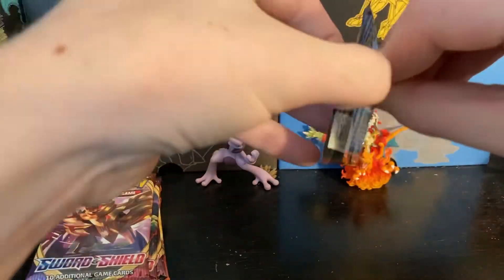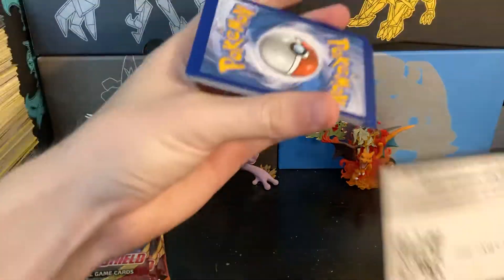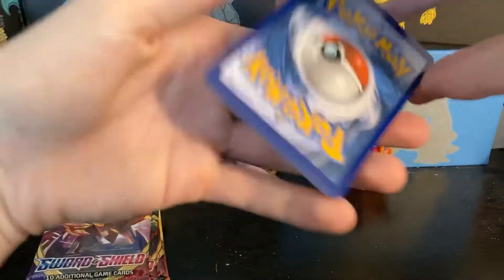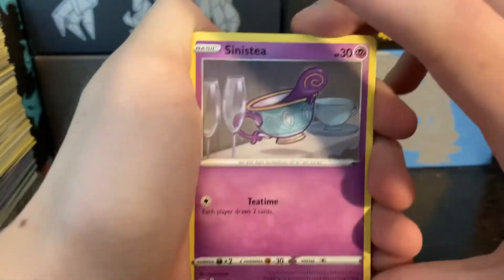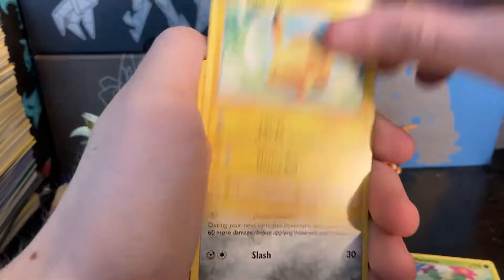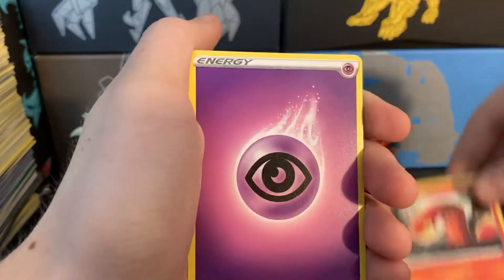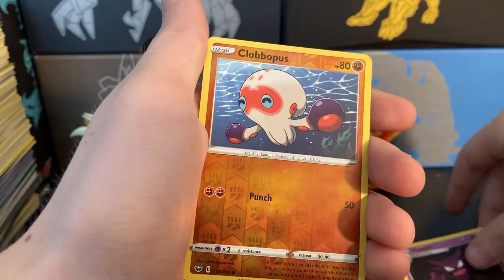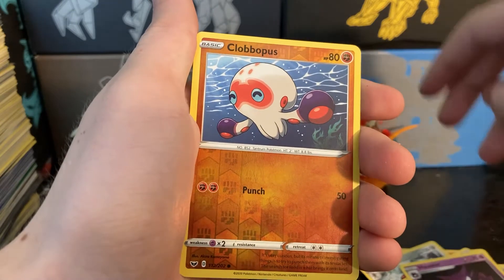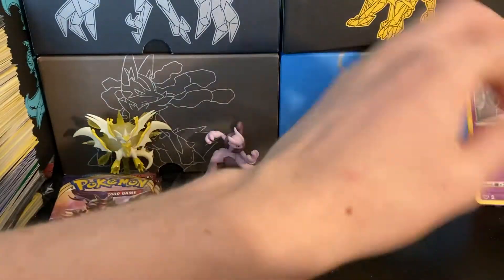First, Sword and Shield base set pack. I'll give you guys the codes. We do four and two. We got a Sinistea teacup, Maractus, Pikachu, a Galarian Meowth — that's kind of scary — Sizzlipede, Psychic Energy, Bisharp, a Pokemon Catcher, a Houndour, reverse holo Clobopus — interesting — a Claydol, regular rare. Nothing out of that first pack.